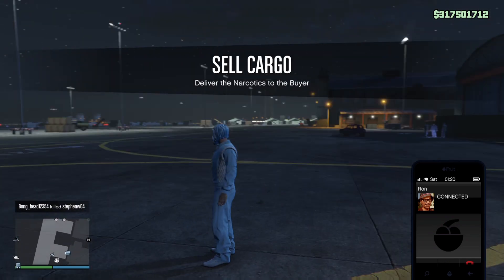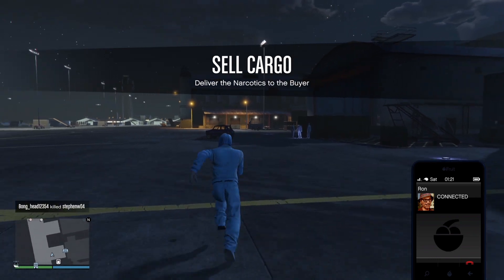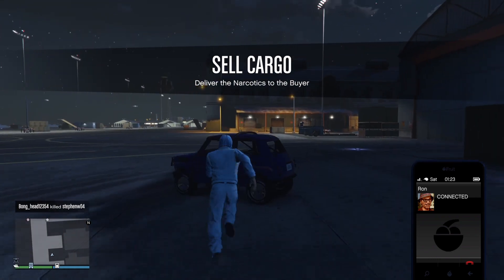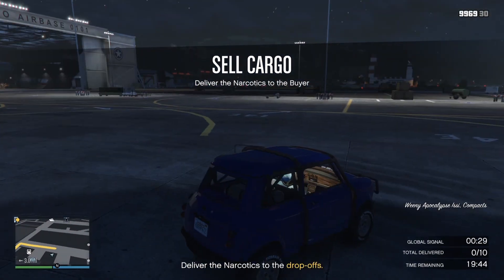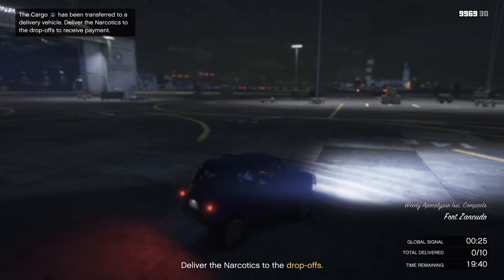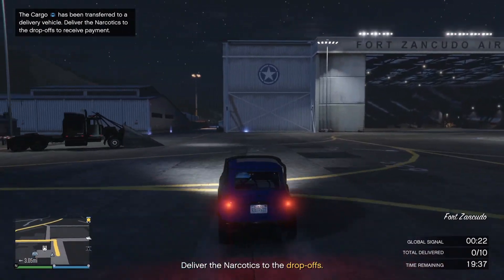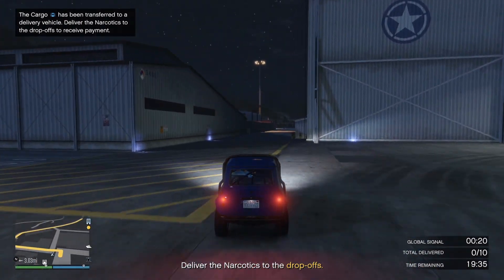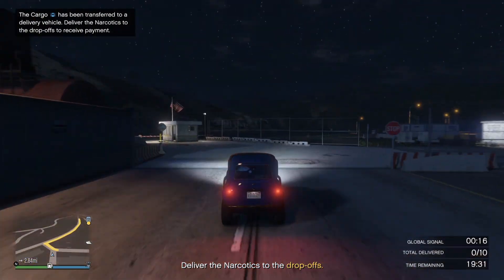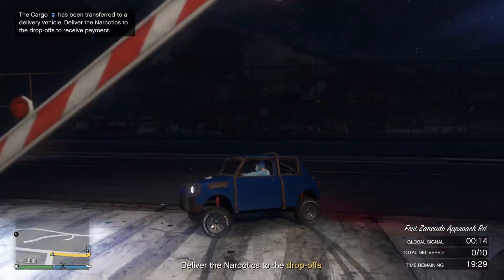Which vehicle have I got this time? It looks like it's the Issi Classic or Issi Sport - whatever it is, it's that. This is going to be 10 drops. This thing's not too bad, it's quite fast. The handling can be a bit fun - I use that term very sarcastically. I'm just going to drive this down and we've got to do 10 drops here.